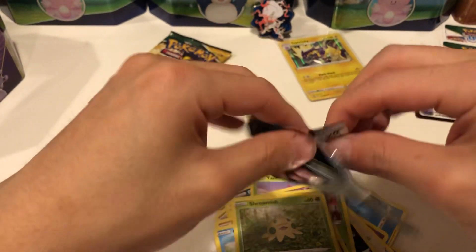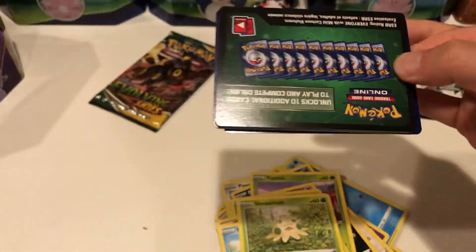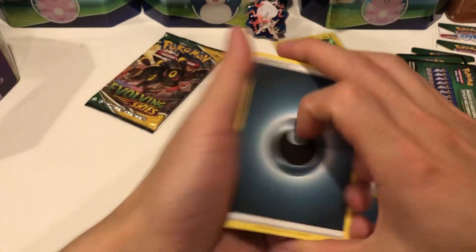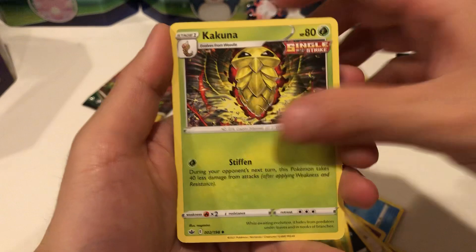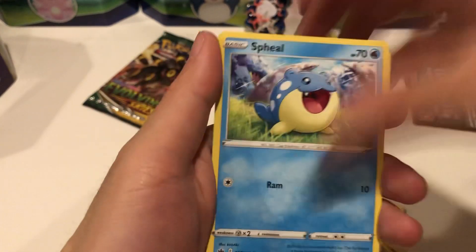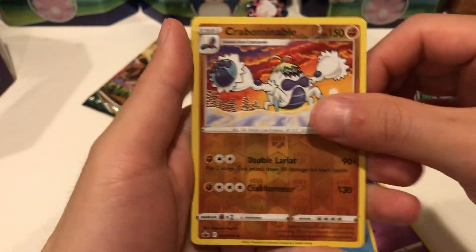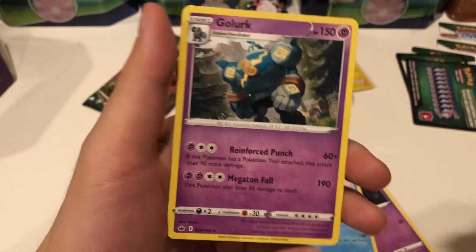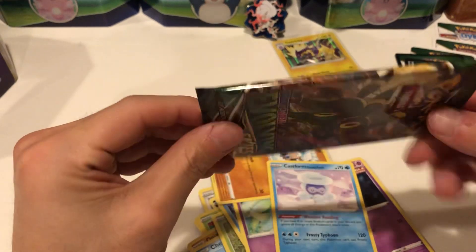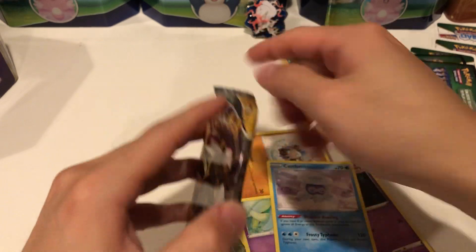Maybe it's because the promos are so good in these boxes that they never give anything good in the packs. Every time I've opened a premium box like this I've been getting really crappy hits. We have a Darkness Energy, a Kakuna, Path to the Peak, Hatenna, Rookidee, Shuppet, Castform reverse holo, Comfey — pretty crappy — and a Golurk. We're striking out. One more Evolving Skies pack to save the day.